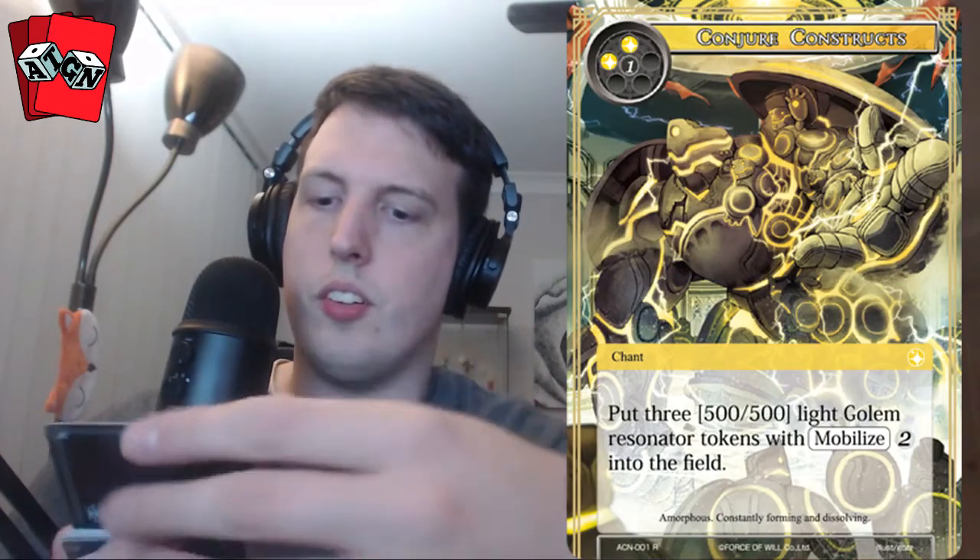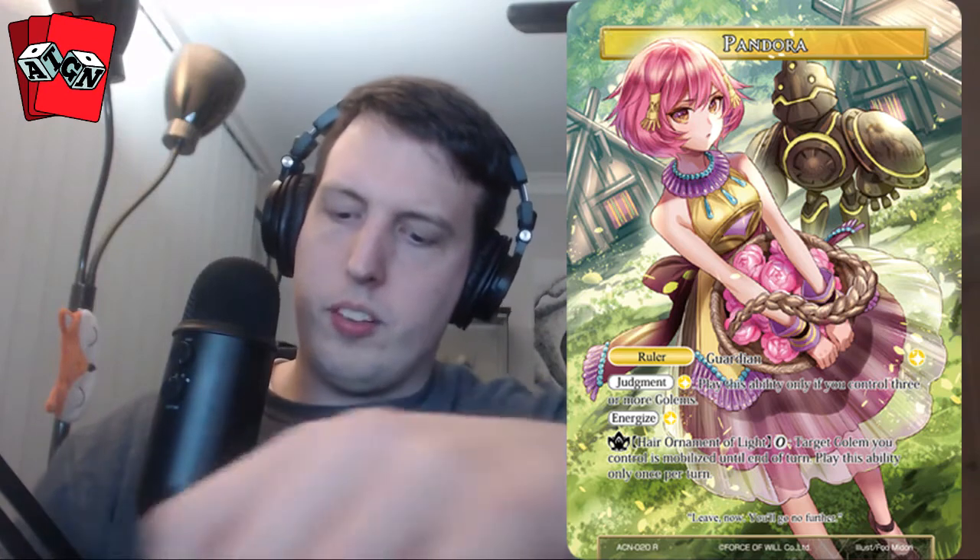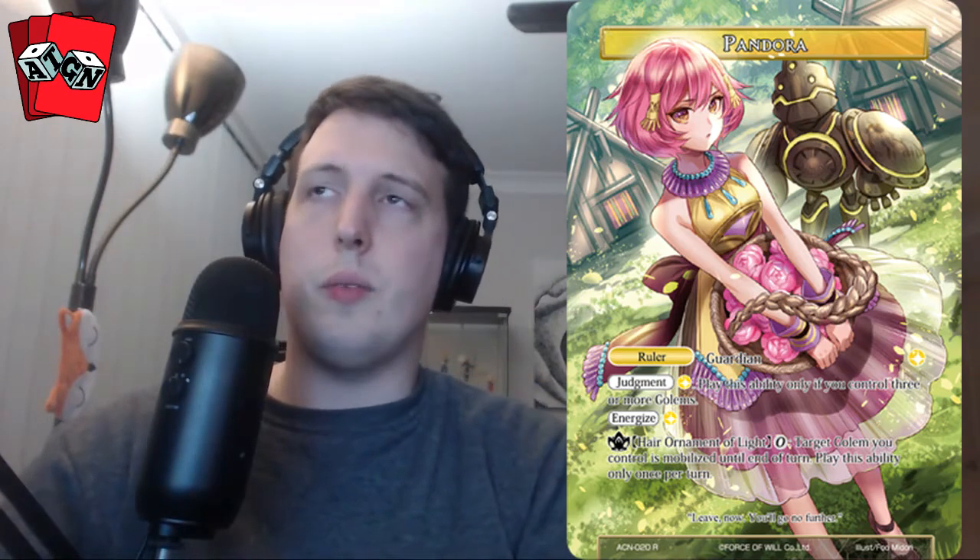Our rare for the pack is Conjure Constructs. Put three 500/500 light golem resonator tokens with Mobilize 2 into the field. This card goes with Pandora, the other ruler from the set. Pandora needs three golems to Judgment for only one cost. So this card is basically a four-mana: Judgment your J-Ruler and have some golems in play. That's pretty cool. I think Pandora really needs it.